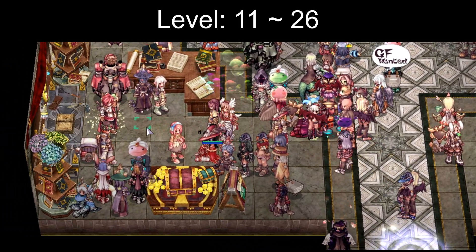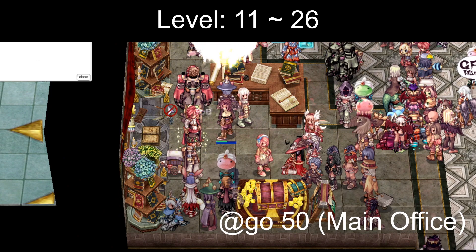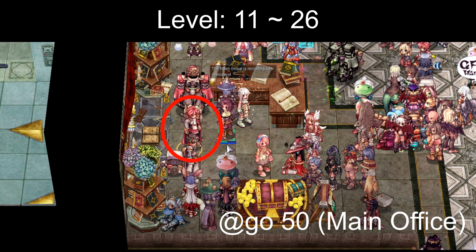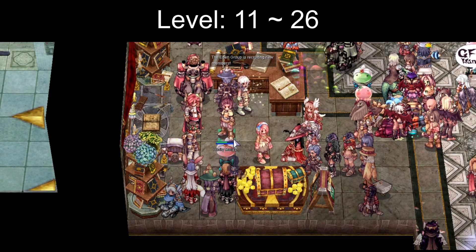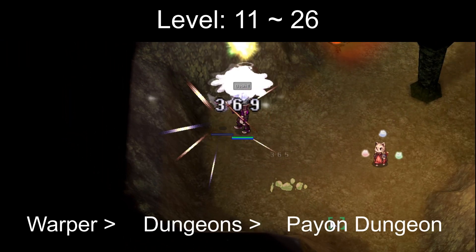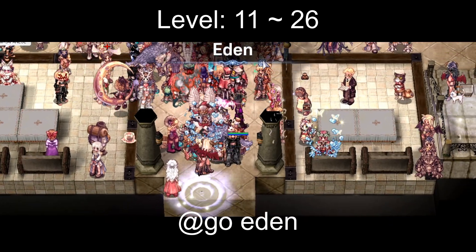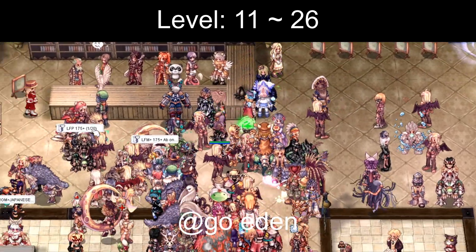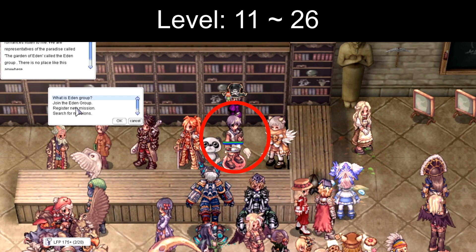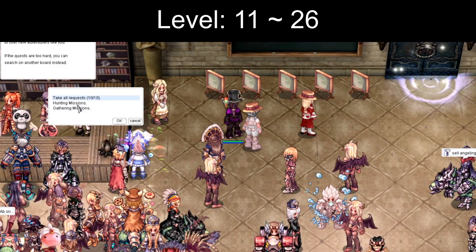Level 11 to 26. Around this range you will have 10 job levels, so go to Akko 50 and talk to the job master in the bottom left corner. He will change you into your first class. Now you have two options. You can go to Warper, Dungeons, Payon Dungeon and kill zombies until you are level 26. Or you can use Akko Eden and talk to Secretary Lyme Eviner to join the Eden group. If you join the Eden group you can do board quests where you hunt specific monsters and turn in the quests for XP.